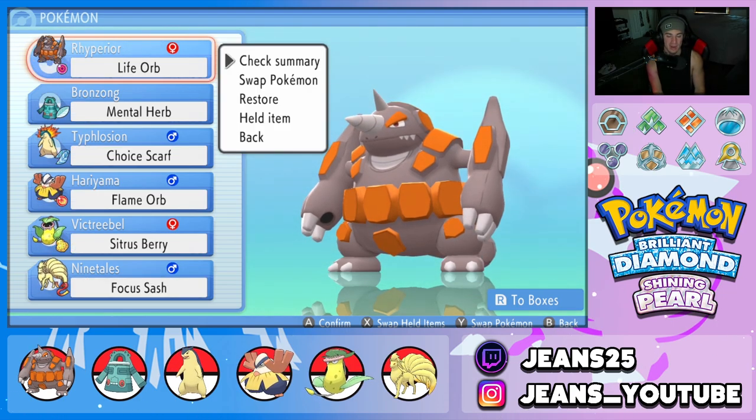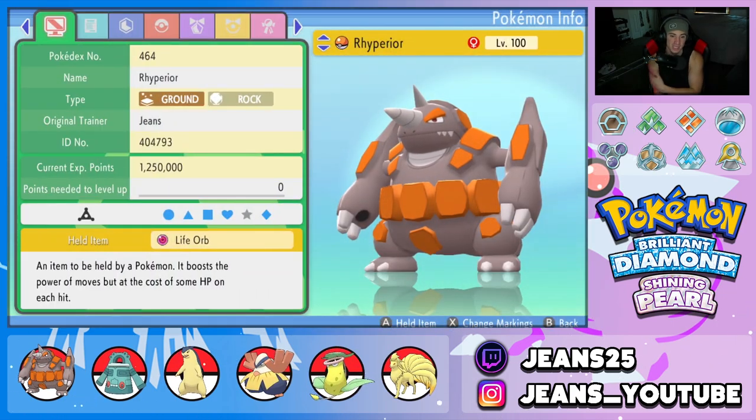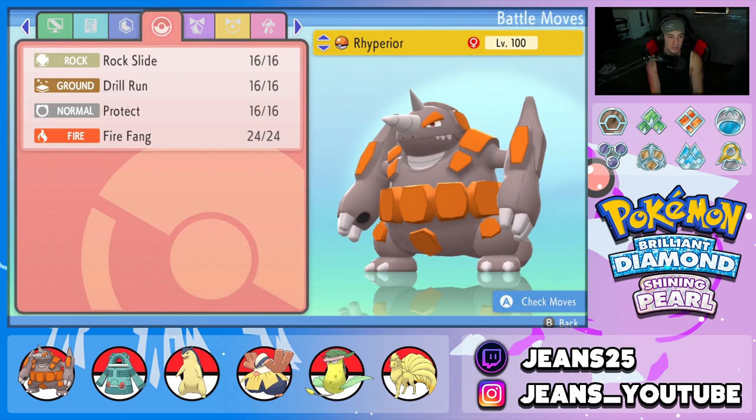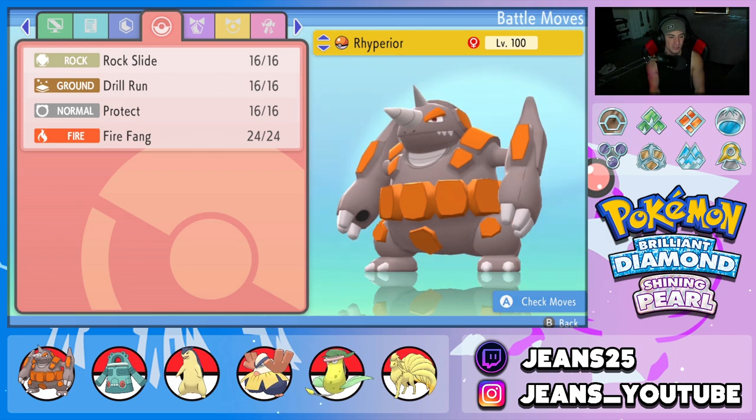Starting off with the one and only Rhyperior — probably one of the best Trick Room Pokemon in this game. It's super slow and hits like an absolute truck. We gave it the Life Orb as its item, rocking Lightning Ride as its ability, and then a great moveset of Rock Slide and Drill Run for STAB, Fire Fang for coverage, and Protect for our fourth move. Once you get him in Trick Room, he's just going to dominate the battle.